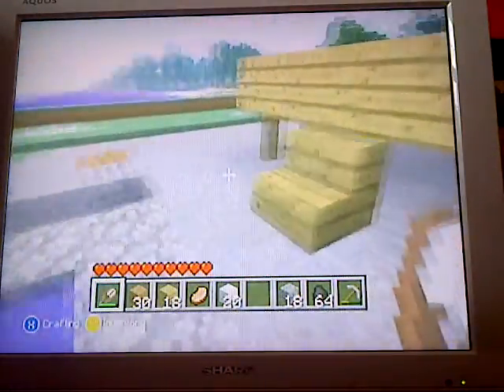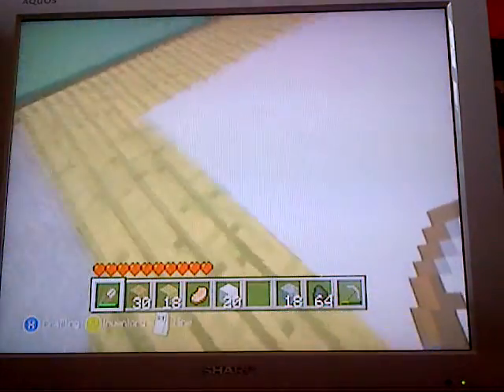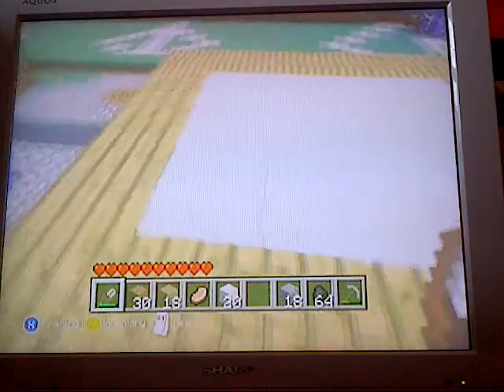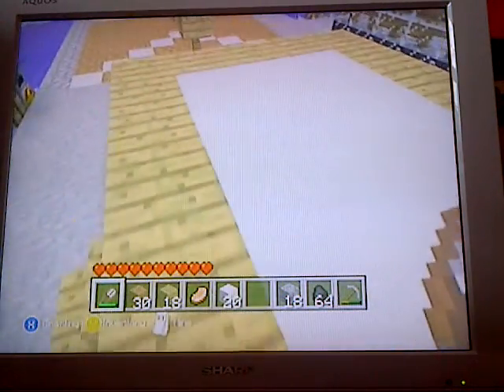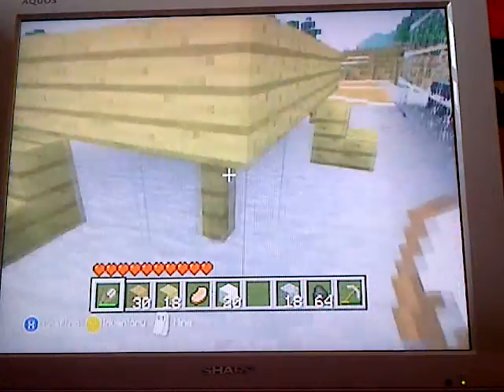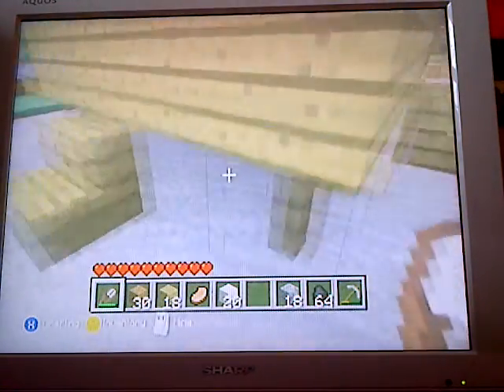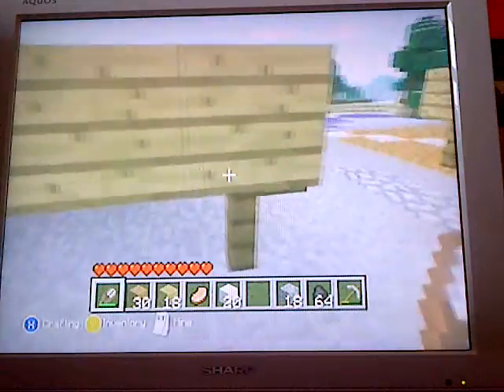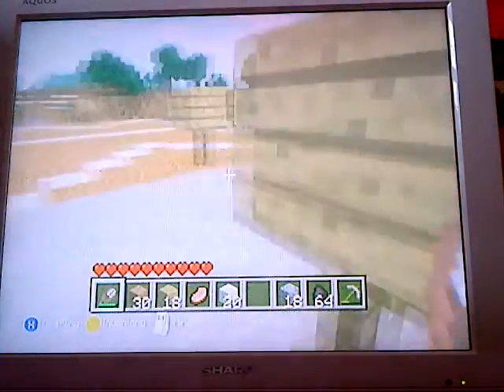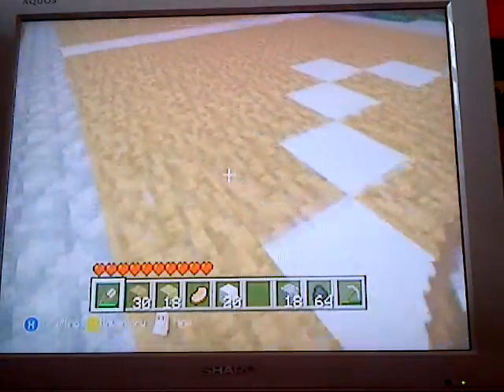Next, we're going to move on to the snooker table. It's not green because we're on survival mode and I don't have anything to make that with. So I just used white sheep wool, but pretty much all these legs are fences, put stairs, there's wood. Just look on different YouTube videos to check how you make that.